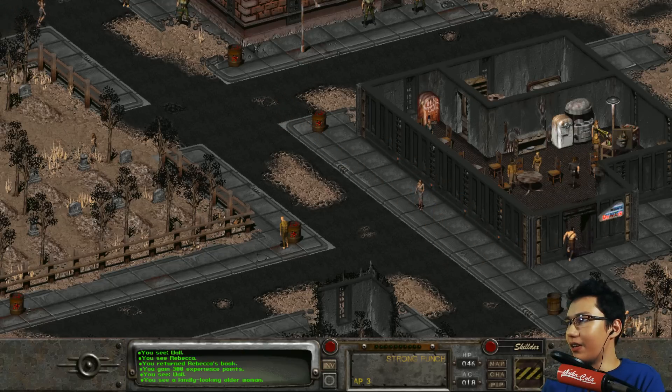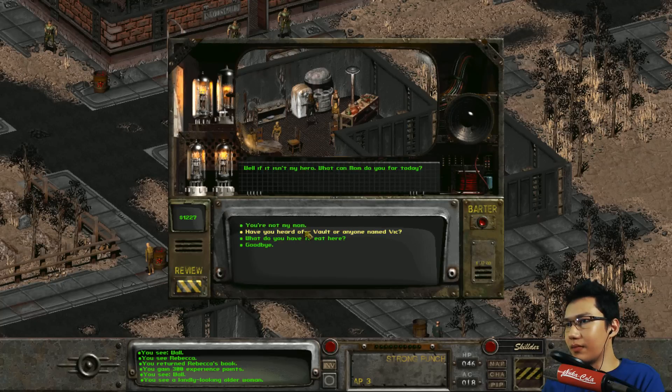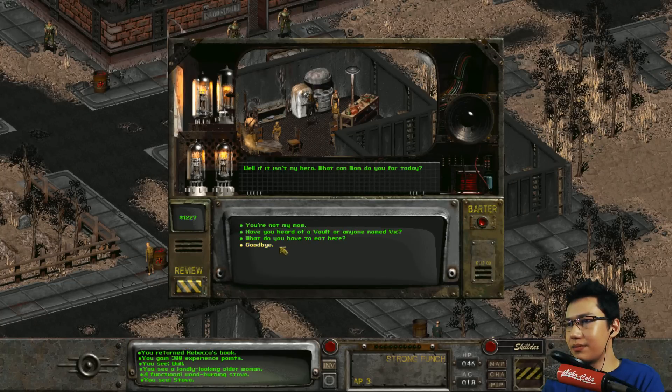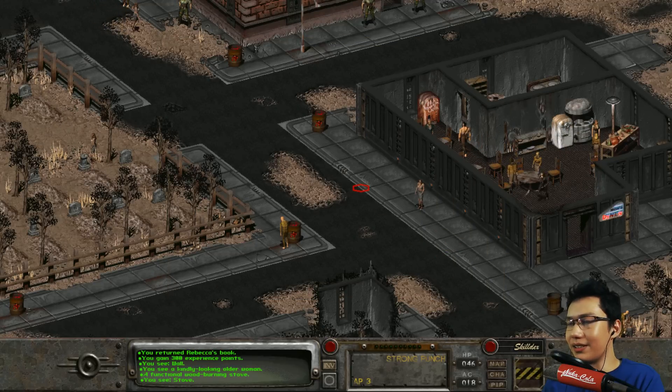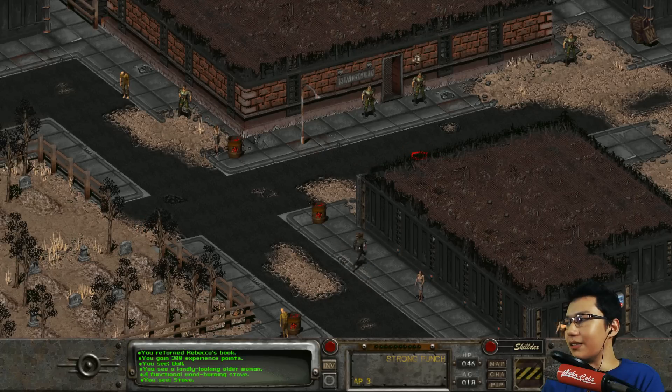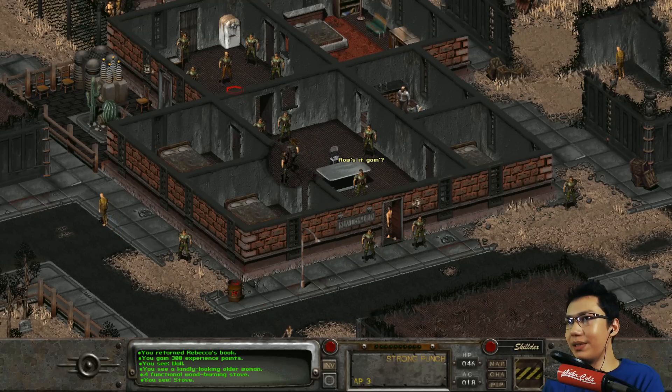I'm pretty sure we have New Reno on the map. Have you heard of a vault, or anyone named Vic? 'Vault City is east of here, a little north - a ways east and north.' Apparently east and north of here is Vault City and New Reno is south. I guess we have to pay for Vic. Maybe he'll tell me where to go after this. Let's talk to Metzger and give him the thousand cash.